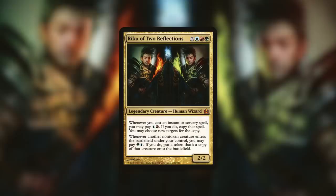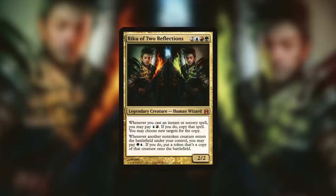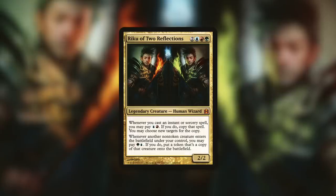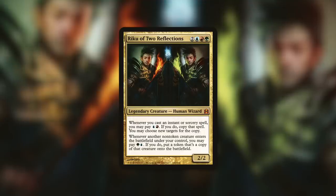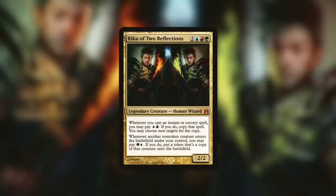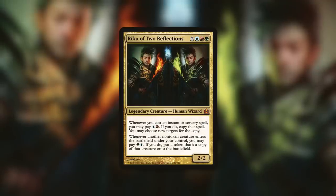He has: whenever you cast an instant or sorcery spell, you may pay blue, red. If you do, copy that spell and you may choose new targets for the copy. And whenever another non-token creature enters the battlefield under your control, you may pay green, blue. If you do, put a token that's a copy of that creature onto the battlefield. So Riku can copy spells as well as creatures. There are a lot of directions you can take a Riku deck, but the one I decided on uses clones to copy incredibly powerful creatures. These powerful creatures are going to be non-legendary, so Riku's copies will stick around and our clones will stick around as well. And the best part — Riku can make a copy of that clone too. So with just one creature and one clone, we can get basically four copies of that powerful creature. Just a quick note: at the time of this recording, Riku's price is well over $10, so its price isn't going to be included in the cost.